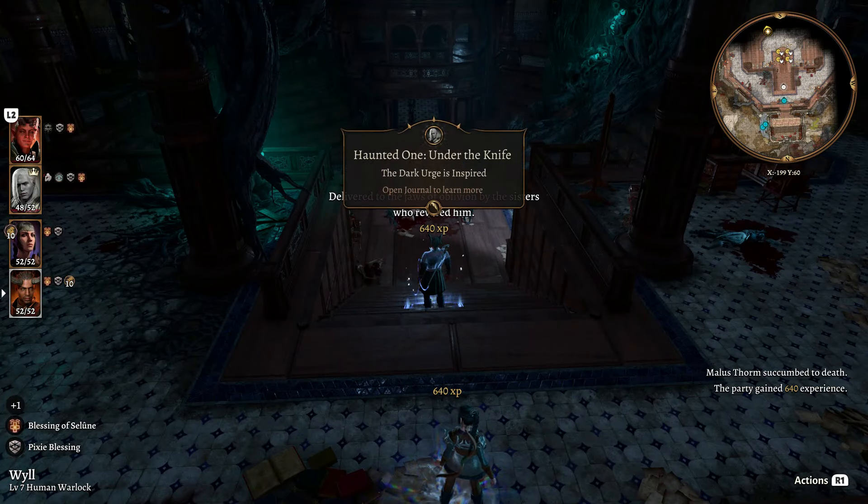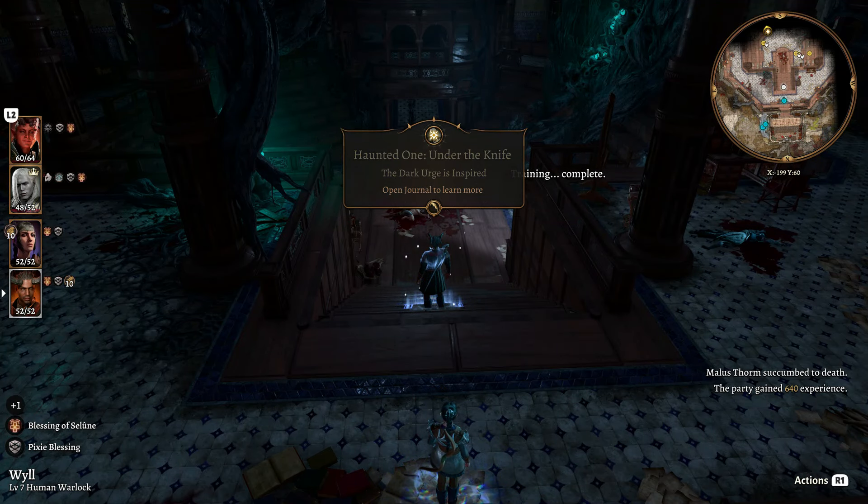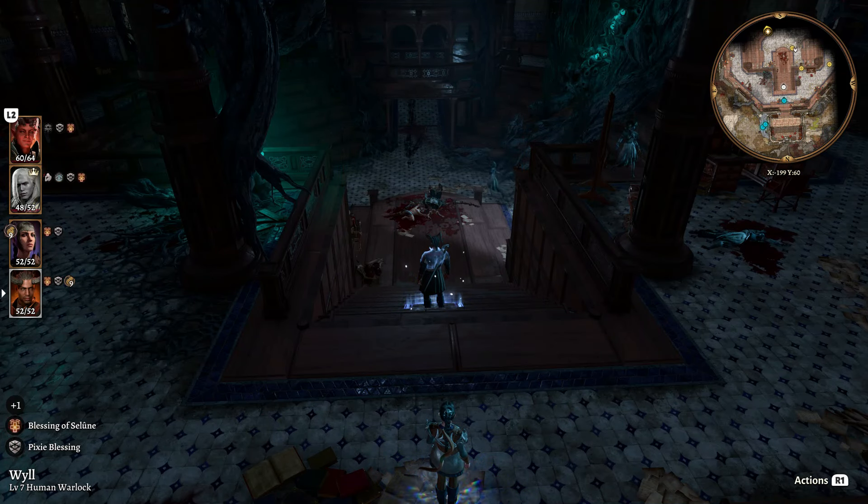With that, we not only evaded that boss fight, but we also get an inspiration point called 'Haunted One: Under the Knife' for the Dark Urge, and the whole party got 640 experience.